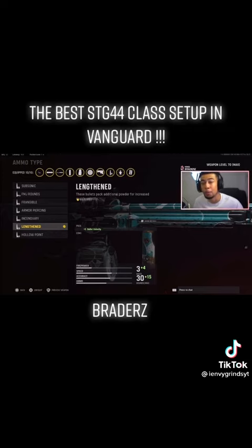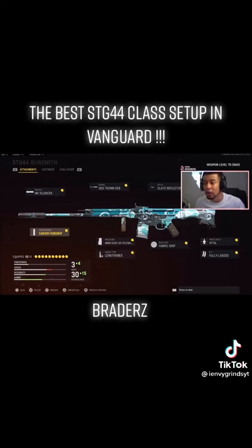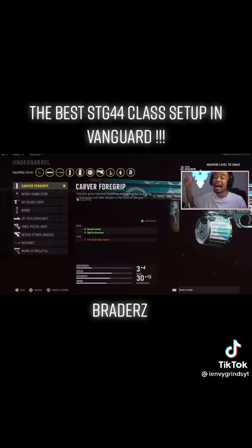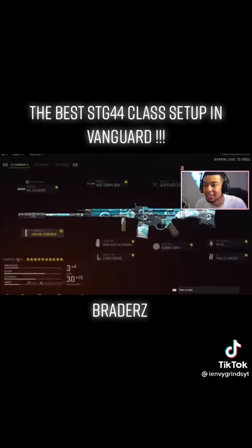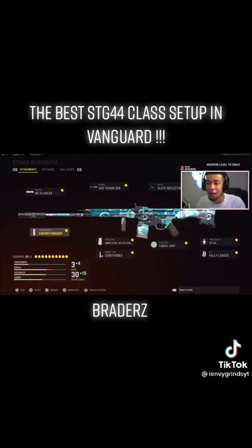I've got Lengthened bullets for more bullet velocity — it just feels like they're hitting enemies a lot quicker. And then finally, I've got the Karba 4 grip to help with recoil and hit-fire accuracy. These class setups are mad difficult to go through, but that is the STG class setup in Vanguard right now — this is the thing you're probably getting killed by all the time.